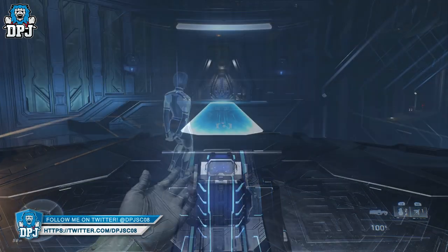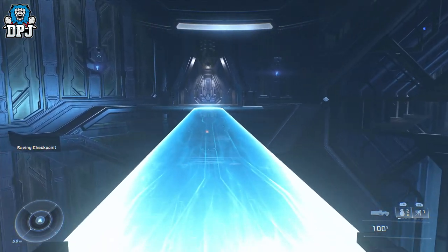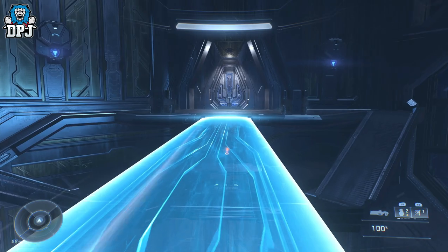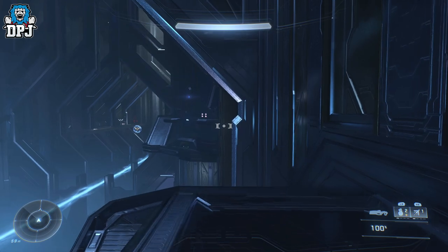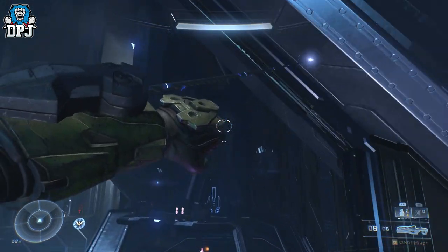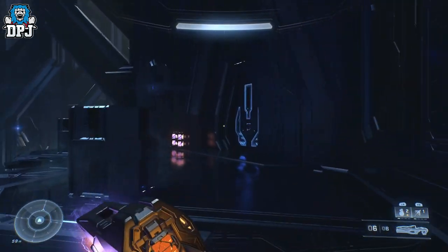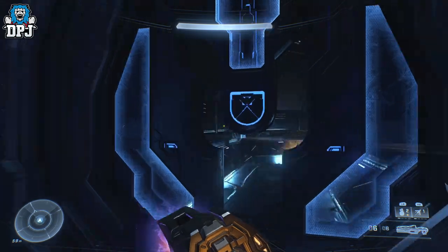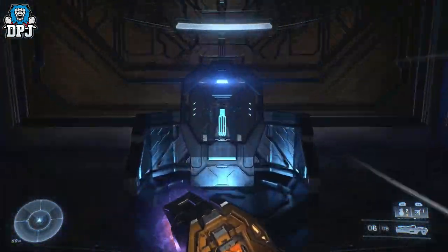You'll see the other platform actually spawns in, but what you don't want to do is go forward — you want to turn back on yourself. Go back to the door which you entered this room from and then turn left, as you can see me doing right here on screen. You want to use your grapple hook here and fling yourself across to this platform, then go up into this door.